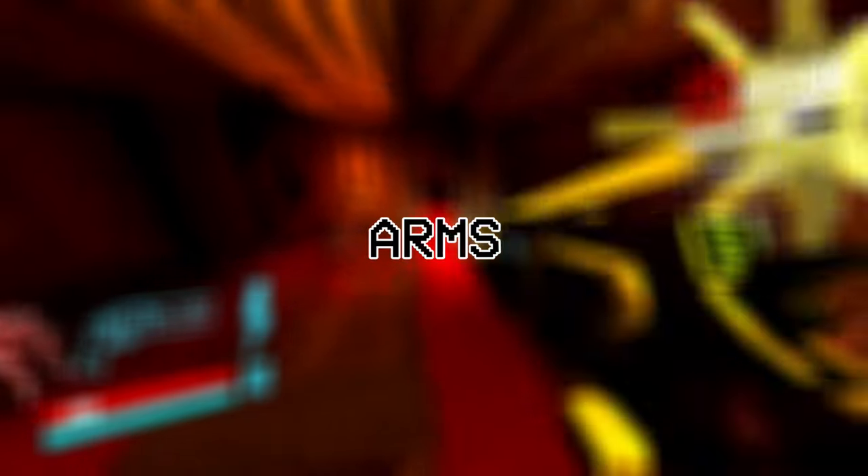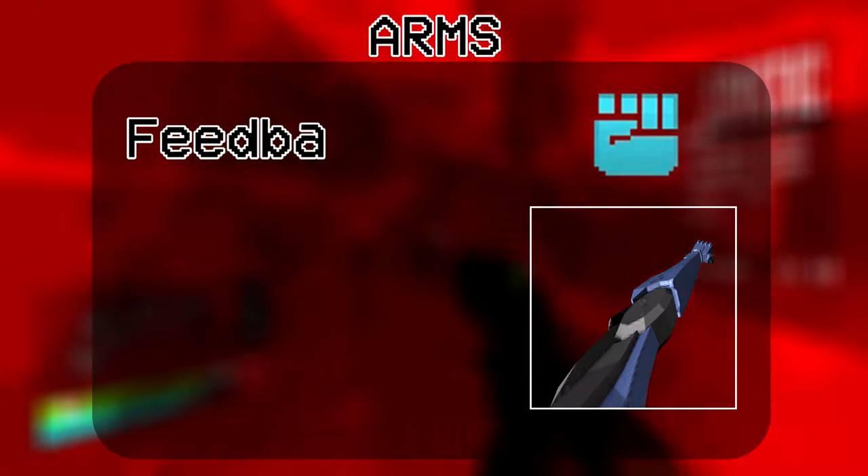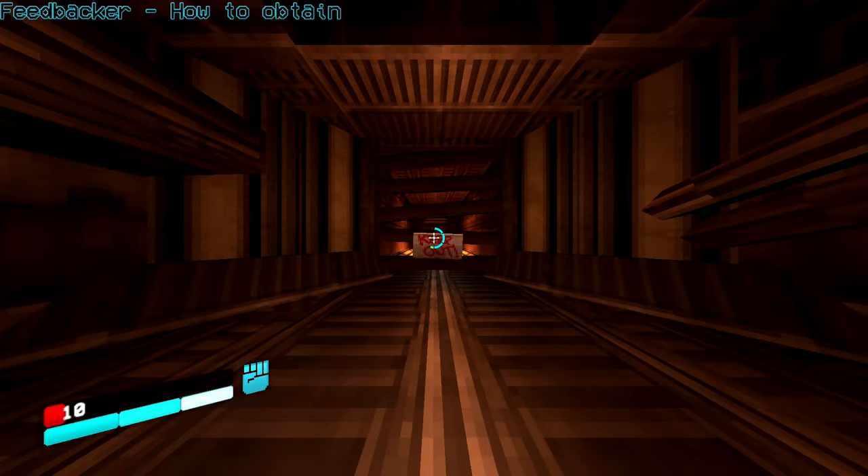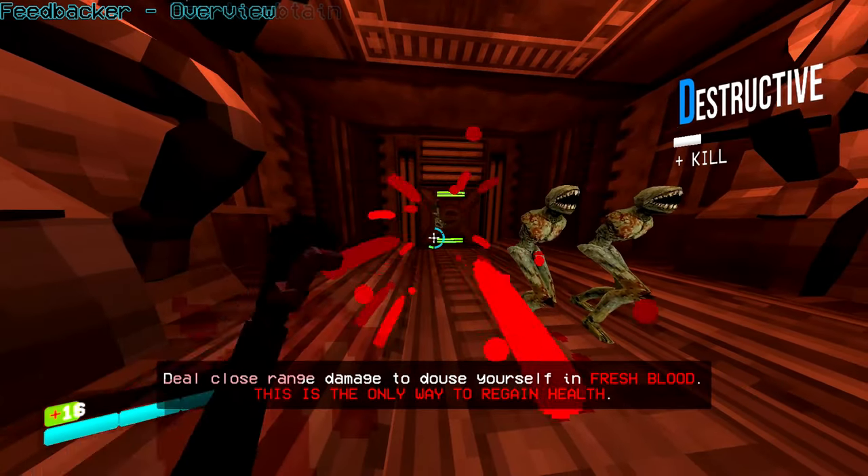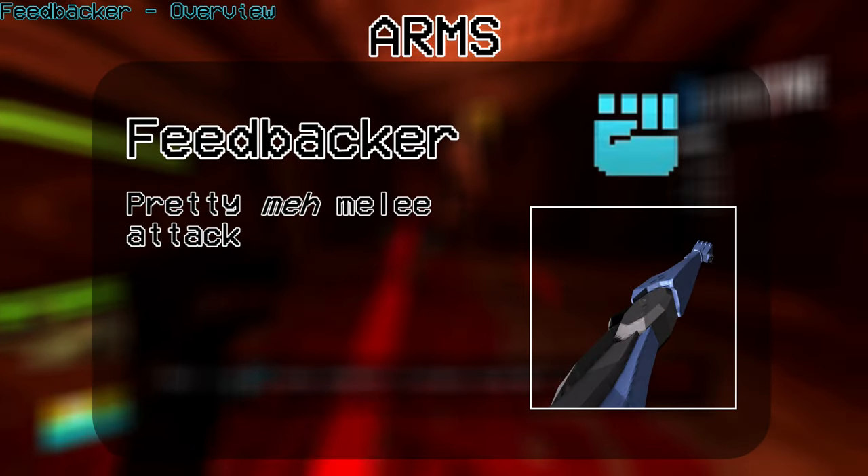First, we'll go over the arms — not arms like firearms, we'll get to those later, but actual robot arms. Starting with the default arm, the Feedbacker. You receive the Feedbacker right as you first spawn in the tutorial. You can use it to punch enemies, but that doesn't prove too effective.